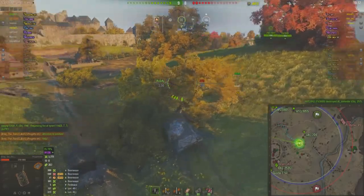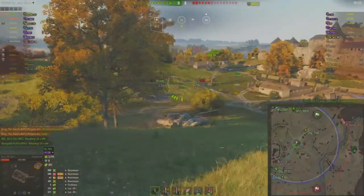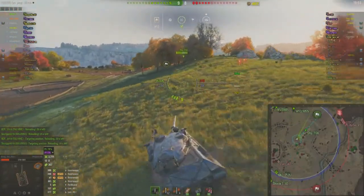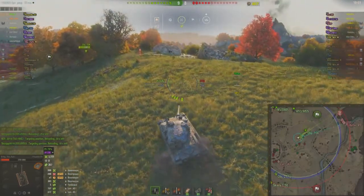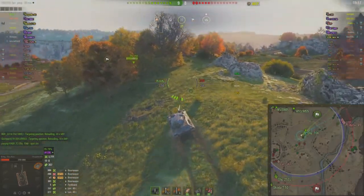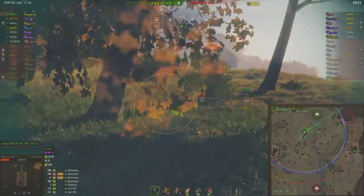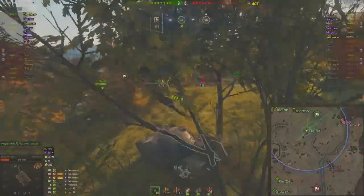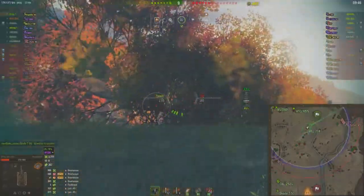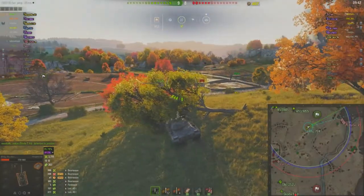Just so you guys know, the chances of a Brassé shell rolling high from what I've experienced is less than 50%. Most of the time in my clip I'll do around 660 damage — rarely do I ever do 720. Keep that in mind when you're in a Brassé. I love it, great tank, but do not ever expect it to roll average. I've died a couple of times thinking the damage will average out at 330, and then it rolls 200-something.